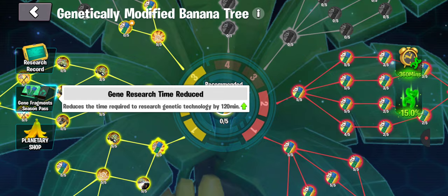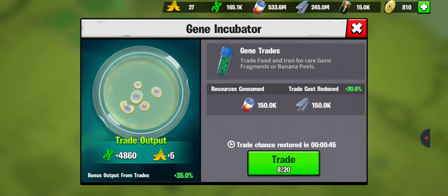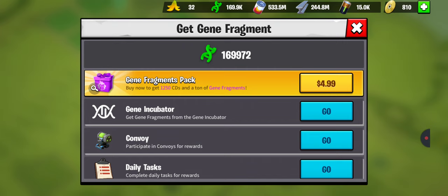This is only available while you're on BananaPlanet for three weeks. When you go into here, you've got two things: you've got the incubator, which converts over time. As this builds up, it allows you to do trade-ins to convert resources for gene fragments up here. There are also other places I'll show you where you can get them.